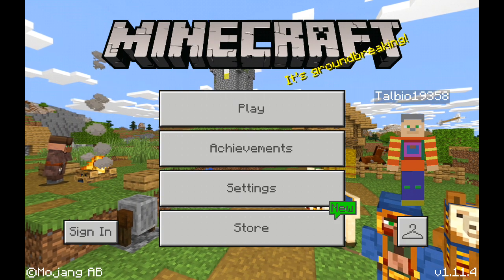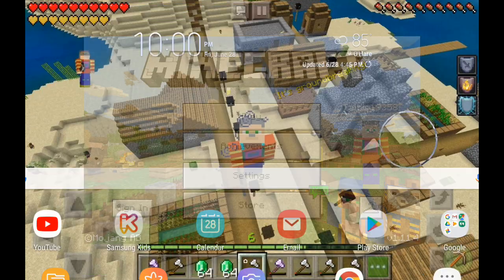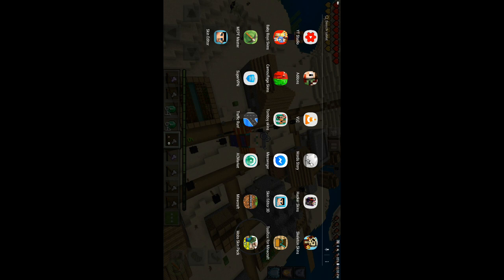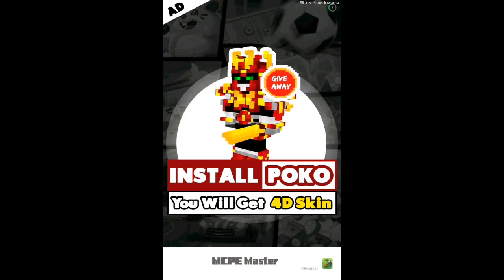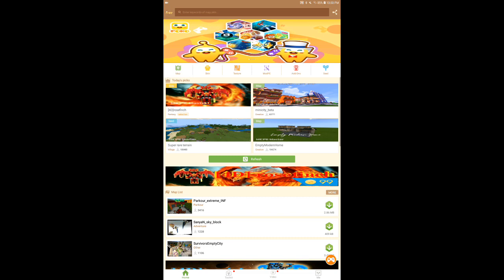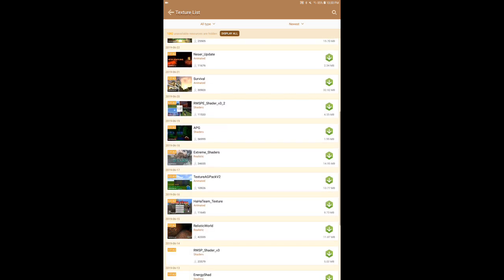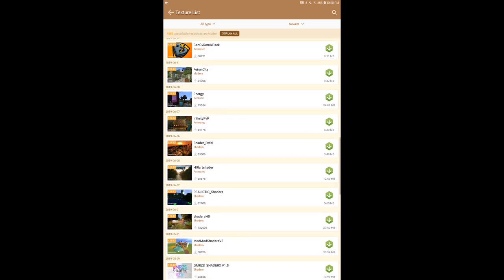If you want to get these kinds of texture packs, the link is in the description below. The mods will be in the description, and it will also tell you what kind of texture pack it is.